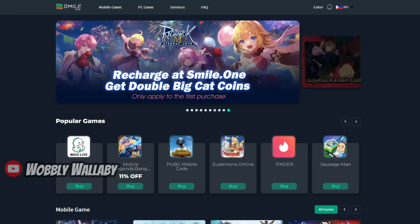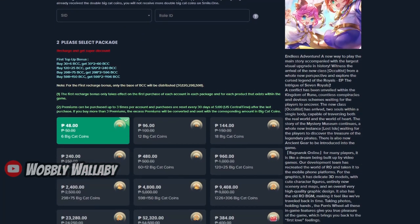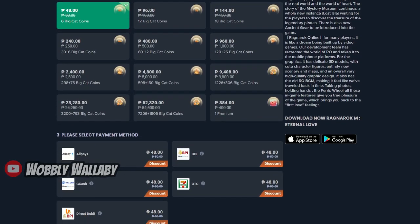If you need BCC to make your class better, then try Smile.1. Smile.1 allows you to get discounted BCC and premiums for Ragnarok Mobile. They've been around for more than 8 years, and have lots of global business partners for other games too. I'll put a link in the description. Thanks to Smile.1 for sponsoring this video.